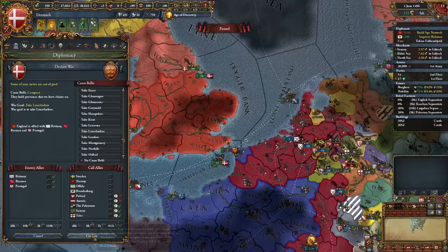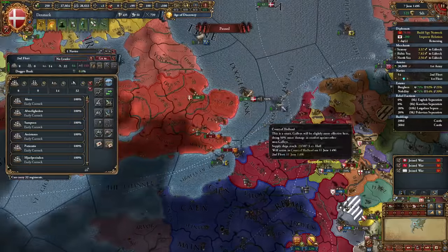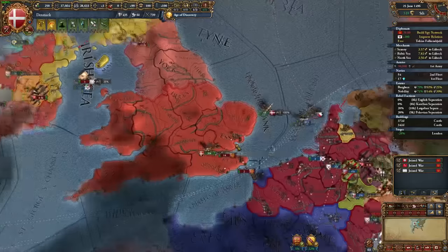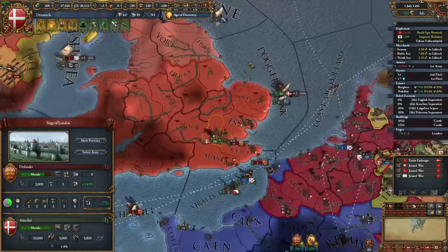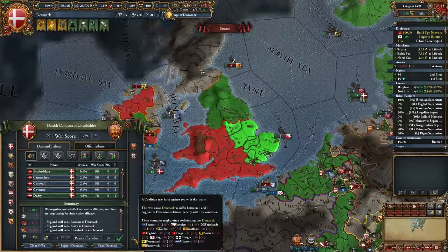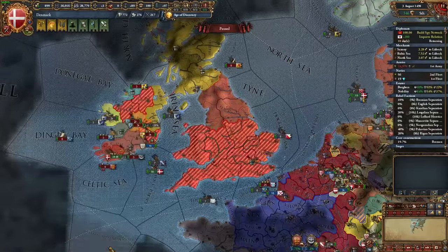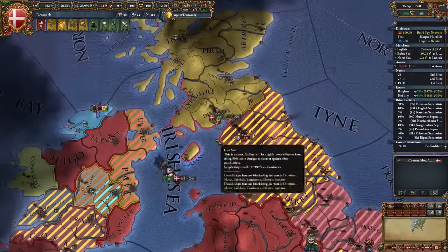My next war that Austria didn't call me into was against England. I've got to complete my conquest of England so I can control more of the English Channel and make huge money. Never be afraid to collect from trade outside of your main trade node, since whether you have a negative trade power from collecting or not, more money is more money, and you can always shore up your disadvantage by just controlling all the land. I took Bremen in a separate peace, and then completely destroyed England, taking all their valuable eastern provinces including their last fort, London. I was also fighting in Ireland to take some land for my vassal Offaly.